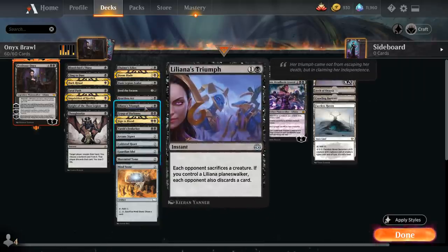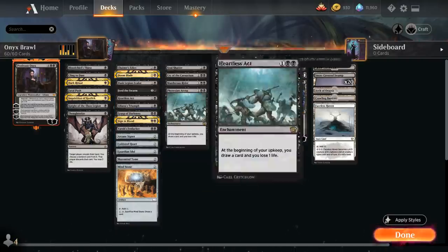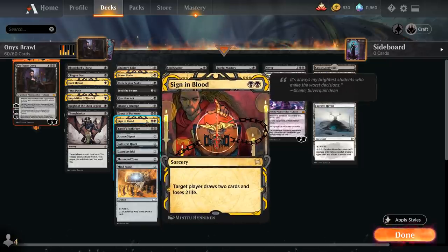Grasp of Darkness gives a creature minus four minus four. Liliana's Triumph is another edict effect, and if we control a Liliana planeswalker the opponent also has to discard a card. We've got Dusk Legion Zealot as a chump blocker that draws a card on entry, and Yorok's Fenlurker to make the opponent exile a card from their hand while protecting our Liliana. Sign in Blood from the Mystical Archives draws two cards and can also burn the opponent in combination with Professor Onyx's Magecraft.